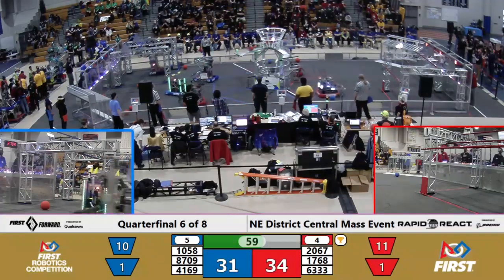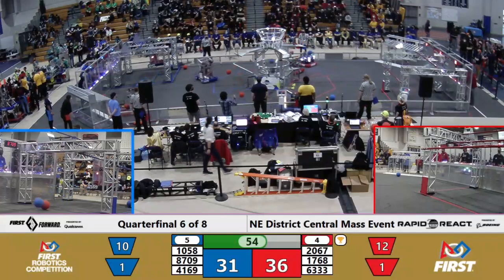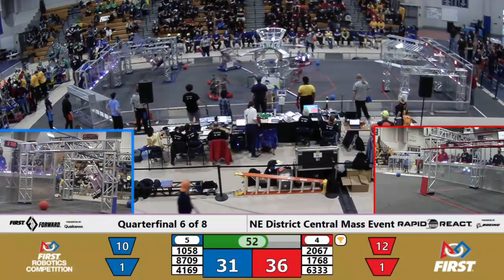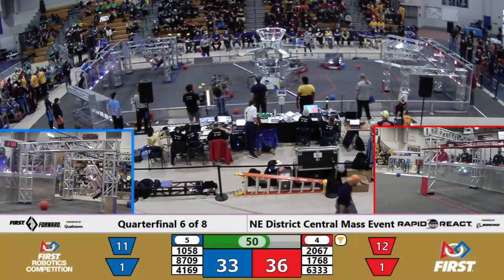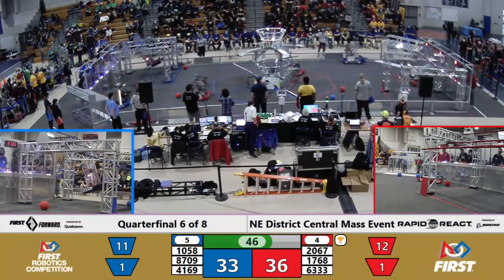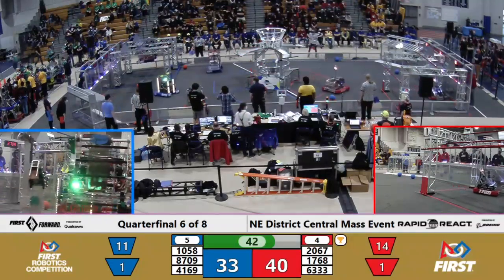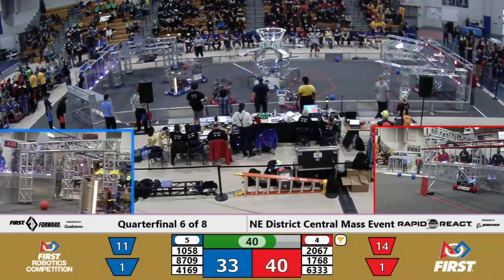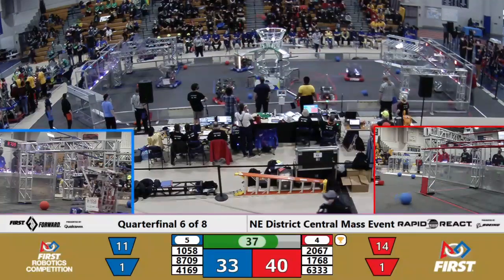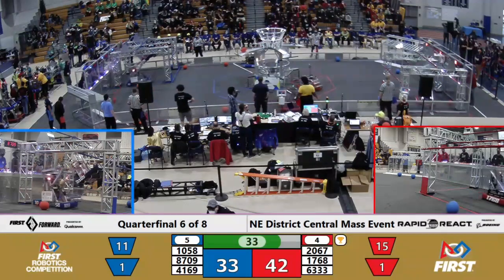Two cargo in the upper hub. Apple Pie throws one up there as well, but now it's PVC Pirates' turn to respond — another blue cargo up and stays in. Scavenger Robotics unfortunately missing one, but they're going to find their second. Apple Pie loses the cargo, but their second finds its way in as well. Warrior Robotics is in the blue hangar and has already started to climb — they're on that high bar, 10 points for that.